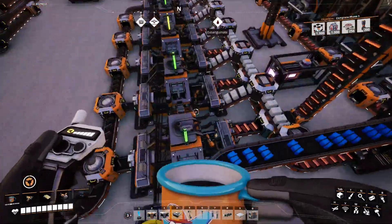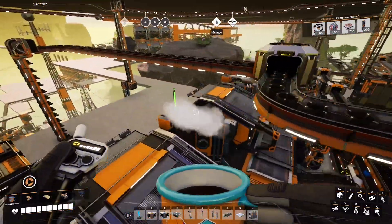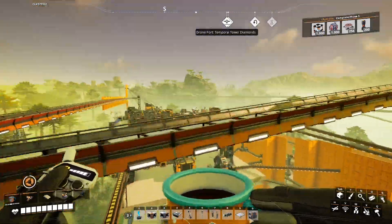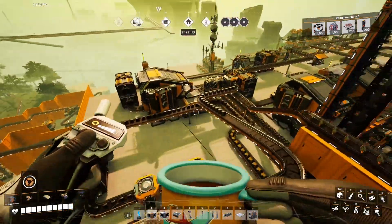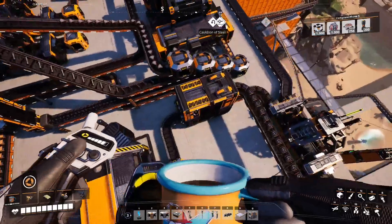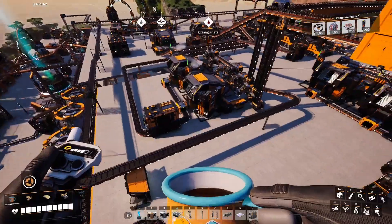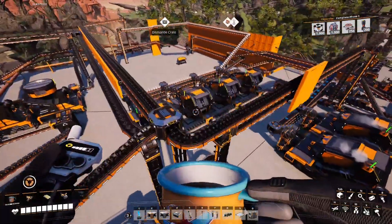And then we've got a lot of electronics here — circuit boards, computers, and then supercomputers on the next floor. AI limiters here, more space elevator parts. Here's the supercomputer manufacturing — we've got a lot of those. Radio control units, all the good stuff.